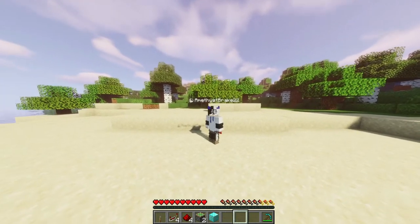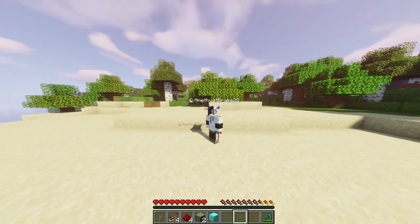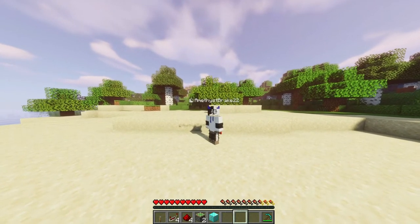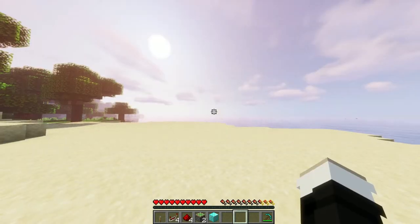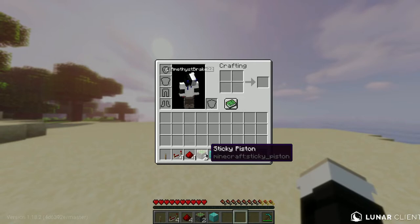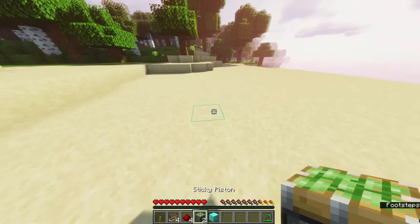In this video I will show you a quick and easy way to make a double piston extender in Minecraft Java Edition. You will need one lever, four redstone repeaters, four redstone dust, two sticky pistons, and a block of your choice. Place the pistons like so.